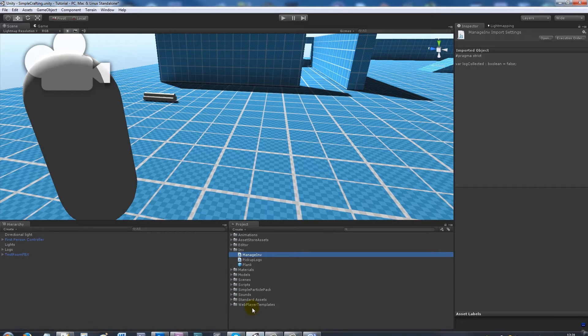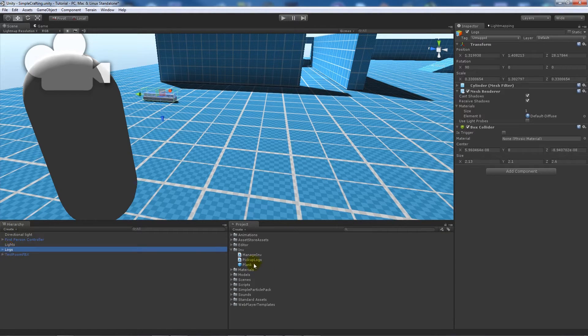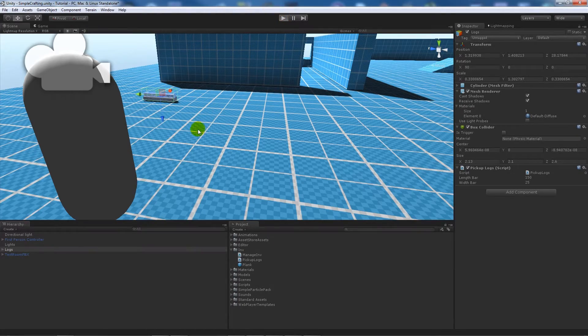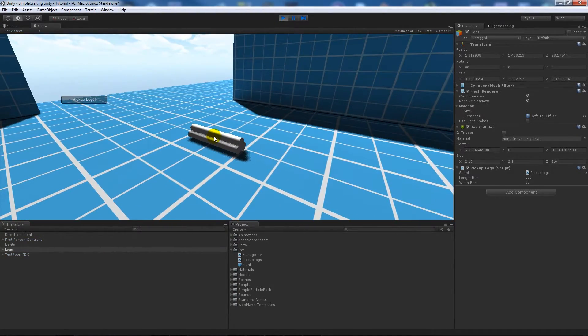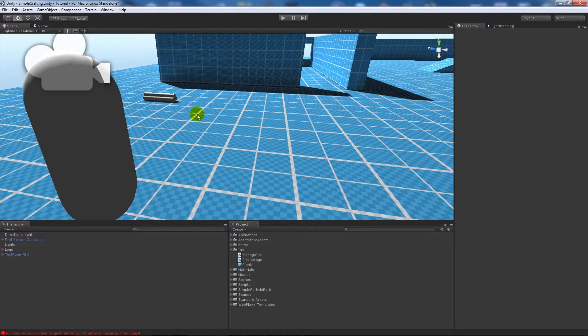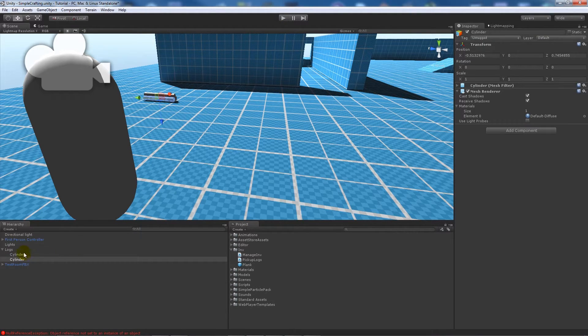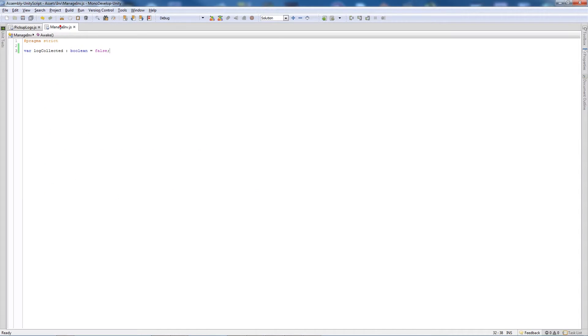Back in Unity, I'll attach the 'pick_up_logs' script to the logs object and press play. When I hover over the logs, it says 'Pick Up Logs'. When I click it, it disappears - but I haven't set it to do anything yet in the manage inventory script.